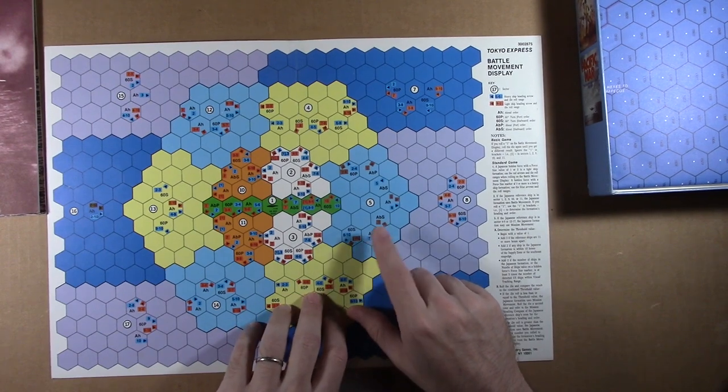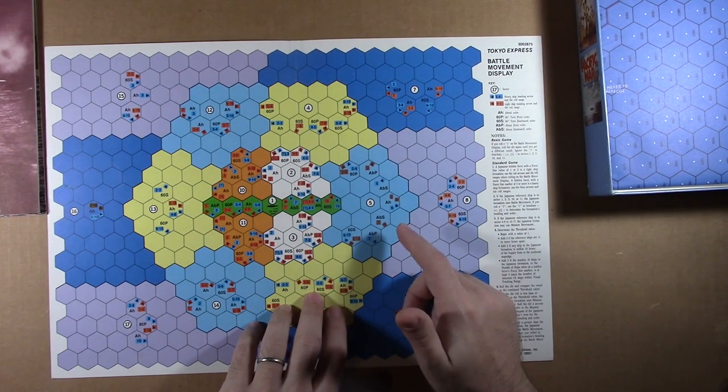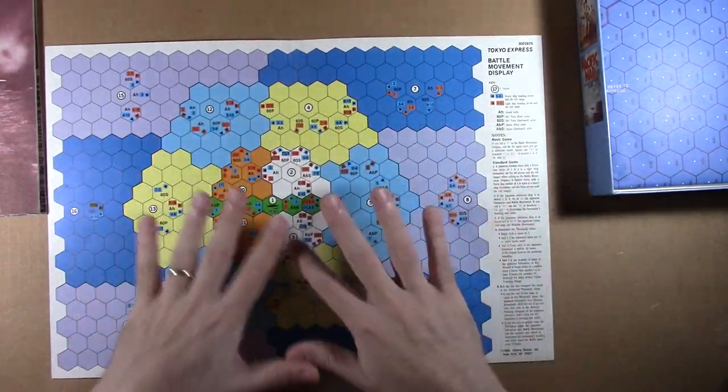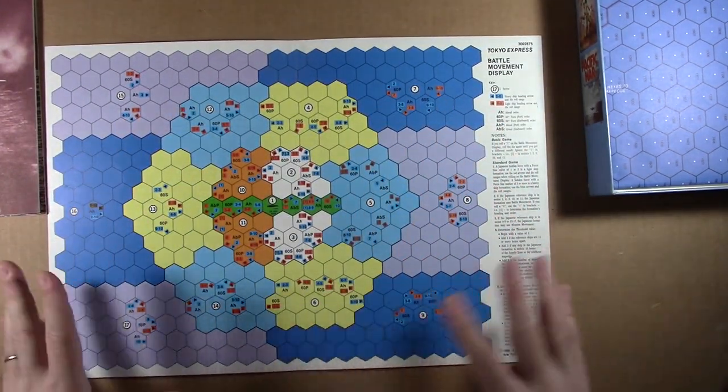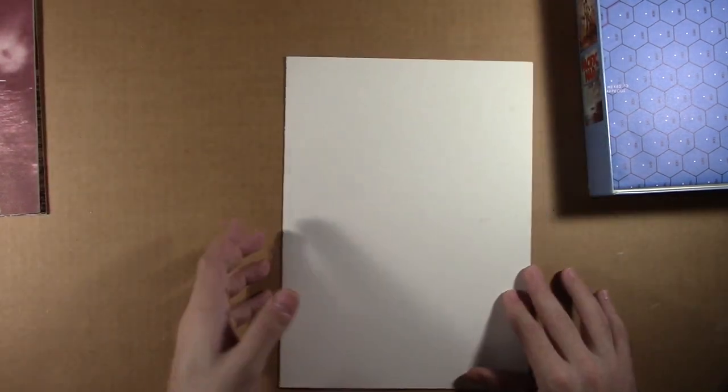It reminds me of some of the new games by John Butterfield — like Iwo Jima, the Normandy one — where his maps have all these icons to help you determine where things happen and how they happen. It kind of reminded me of that, so that's very cool. We're going to keep that handy.